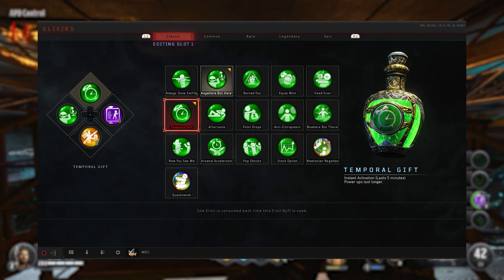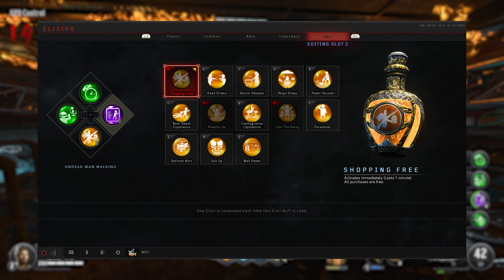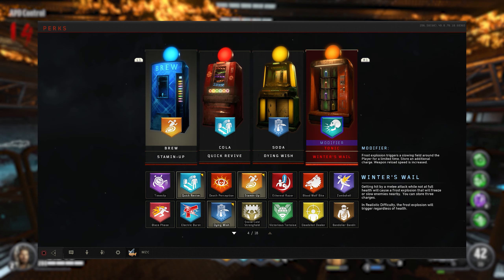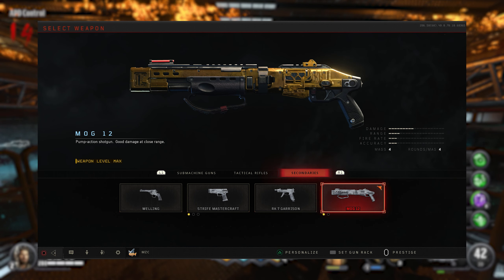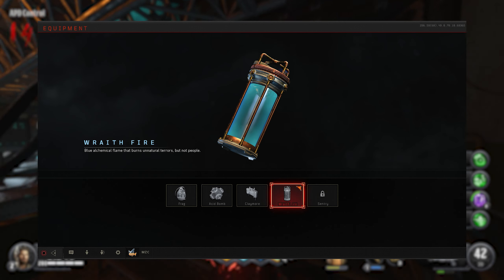The elixirs I would recommend running are Temporal Gift, Anywhere But Here, Undead Man Walking for the boss fight, and lastly Shopping Free to get the map opened up faster. For perks I would select Stamina Up, Quick Revive, Dying Wish, and your modifier slot Equip Winner's Wail. To round up the setup I would run the Mog 12 starting weapon, the Path of Sorrow Specialist, and any of the grenades work fine but the Wraith Fire is best.